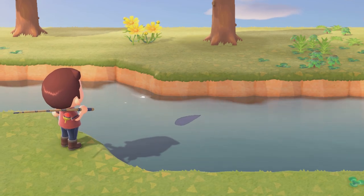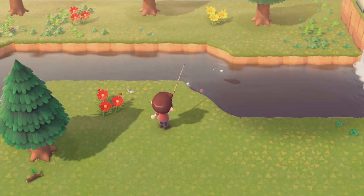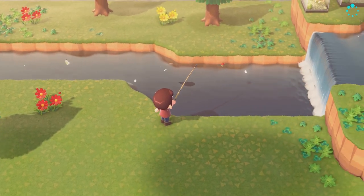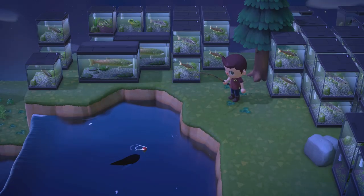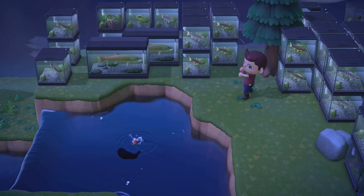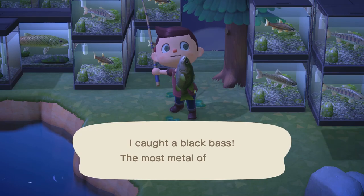The last thing to discuss is the shadow size of the two fish. The golden trout has about a medium-sized shadow — similar to the cherry salmon and the char — while the string fish has the biggest shadow size I've seen in rivers. I eventually learned there's a difference between the shadow of the black bass and the string fish, but it's barely noticeable, as I caught way too many black bass.